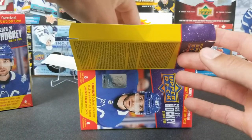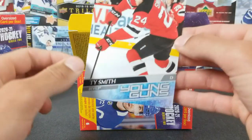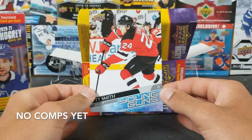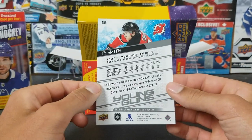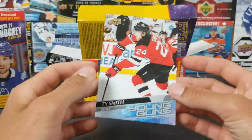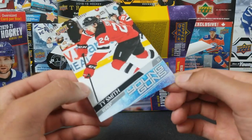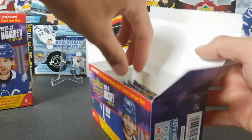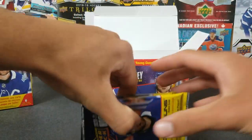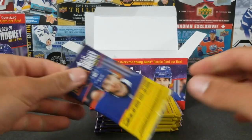We're starting with the oversized Young Gun — here we go. My first oversized is Ty Smith — hey, not a bad one! The question is how to protect these since they're so big. There is a small dinged corner on the bottom right, but the rest looks decent. Pretty good start.